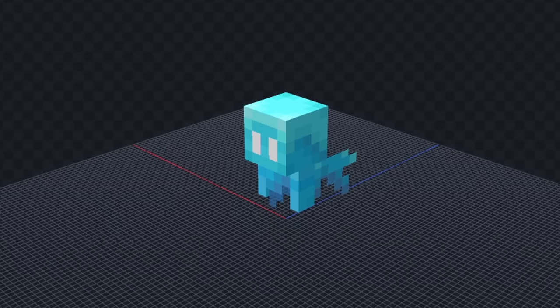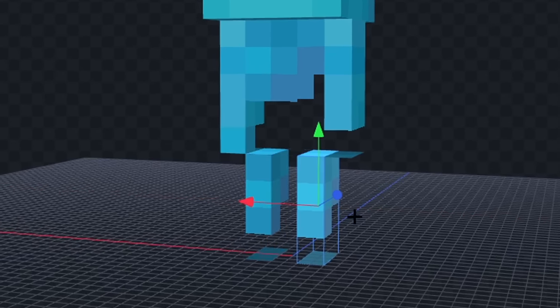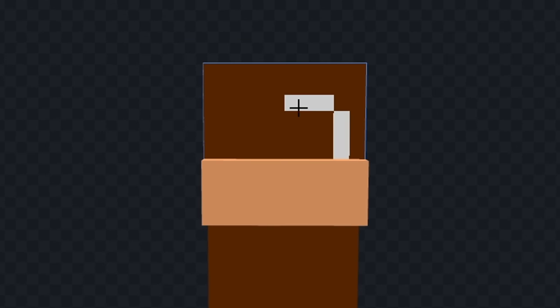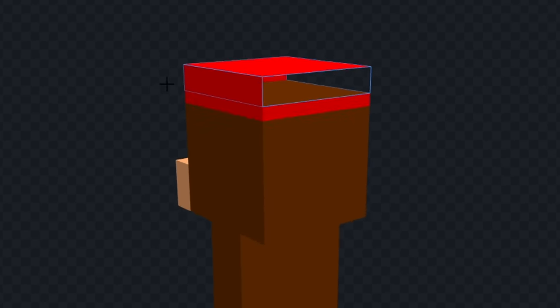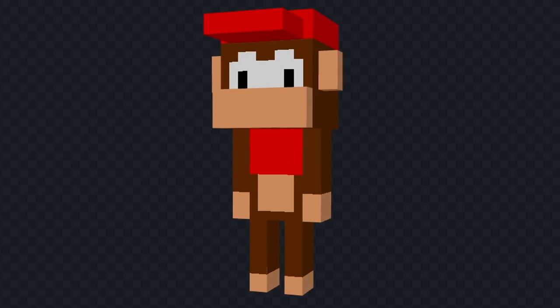The next mob is an Enderman. Translating, and we got 'little monkey' for this one — I'm going to make Diddy Kong. Let's get rid of his wings and add a few legs. Now let's color his body brown and extend his mouth out a bit. Now let's give him some eyes and add his red hat. Now let's give him some ears and draw his little red shirt. Now let's color his hands and belly and give him a little brown tail. I think that looks pretty good. Let's see it in game.